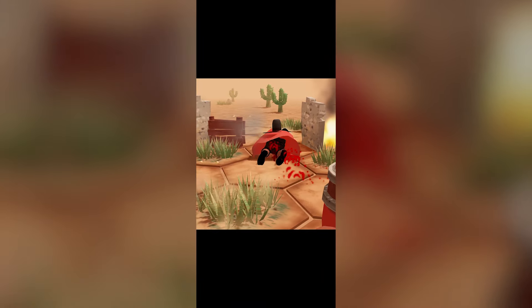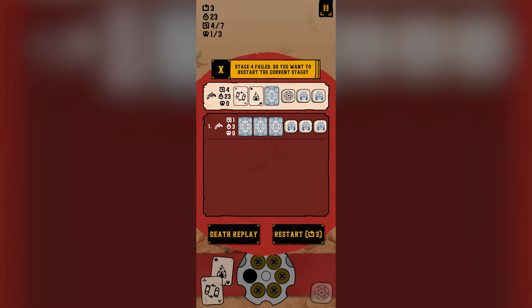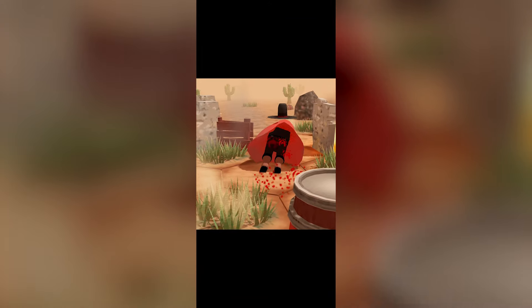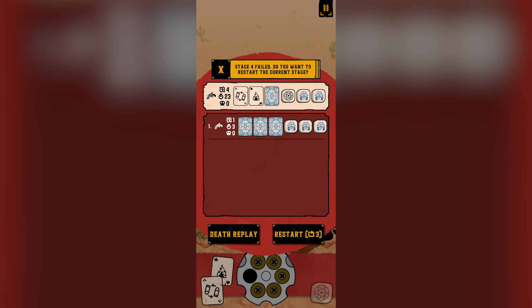Oh no. Heartbreak - absolute heartbreak. Let's have a look at that death replay. It was kind of understandable why I stood in the way. It's only a low fence - if that was a wall I would have been protected, but it was just a low fence. He managed to blast through it. Absolute heartbreak.